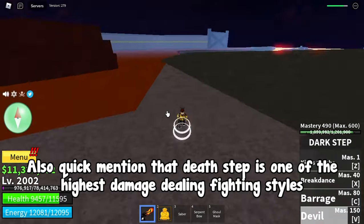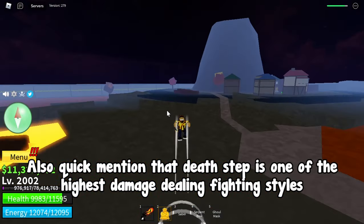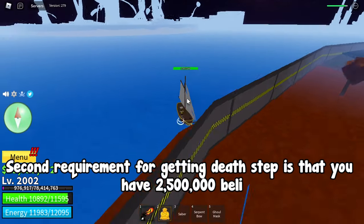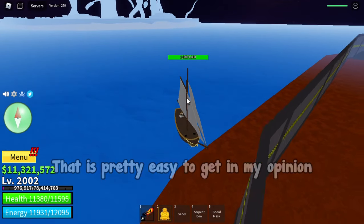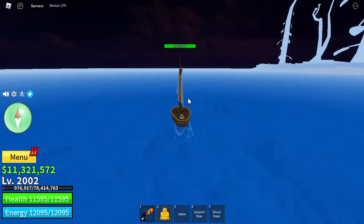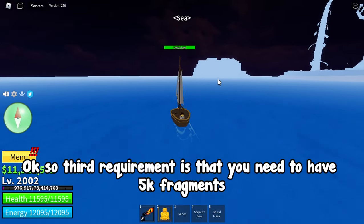Quick mention that Death Step is one of the highest damage dealing fighting styles. The second requirement for getting Death Step is that you have 2.5 million pelly. That is pretty easy to get in my opinion. You can get it passively just by grinding and leveling up.